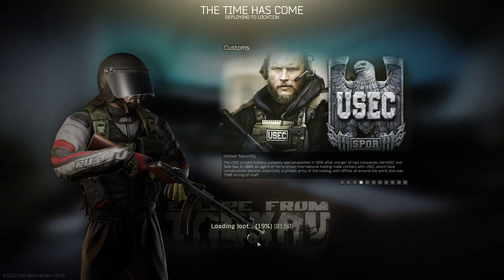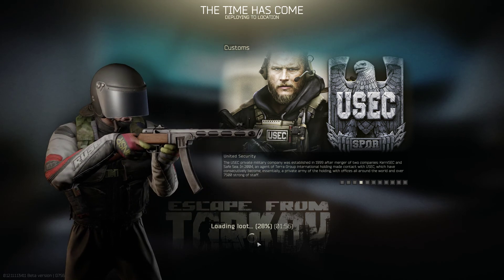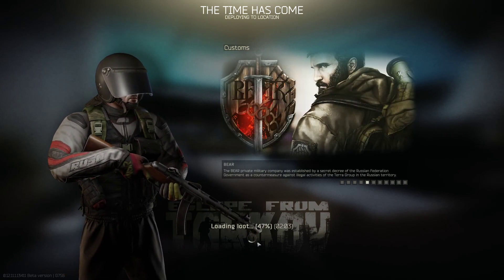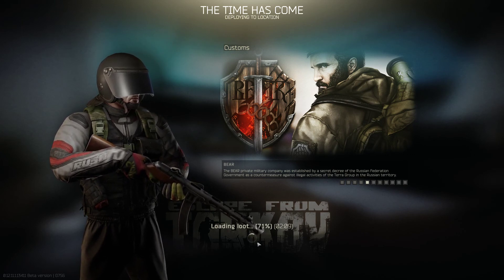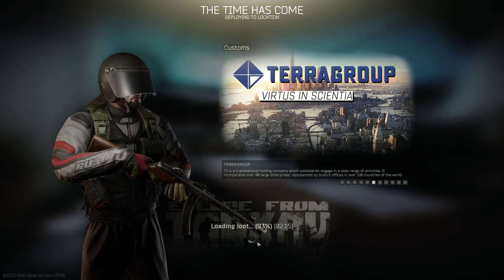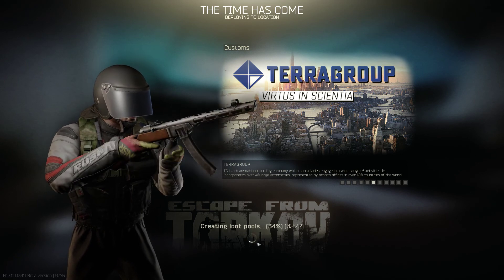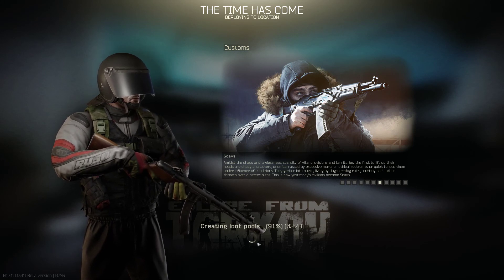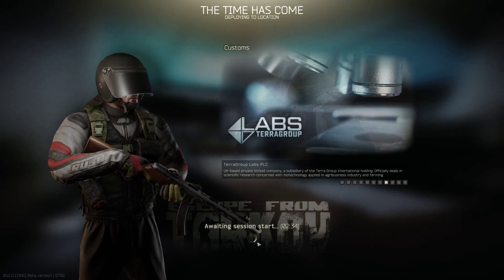This guy looks quite well equipped. The PPSH-41 — a time-proven old-school open bolt firing submachine gun, chambered in 7.62 Tokarev, a World War II classic, copied by the Finnish as the Suomi. It's supposed to be really nice, has a rabid rate of fire — I think it's one of the highest in game, around 900 rounds per minute, and you can get a 71 or 72-round drum mag, which makes this into a veritable little bullet hose.